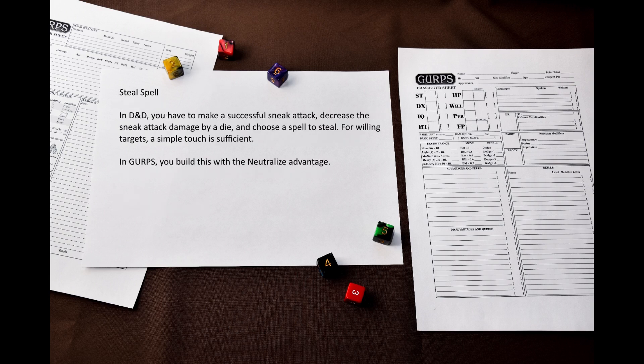Now let's take a look at the signature ability: Steal Spell. Here's how it works in D&D. The Spell Thief must deliver a successful sneak attack against a spell caster and decrease the sneak attack damage by a die. In case of a willing target, a simple touch is sufficient. The Spell Thief chooses which spell to steal, but if the victim doesn't know the spell, a random spell is stolen instead. He may then cast the spell himself within 1 hour of stealing.